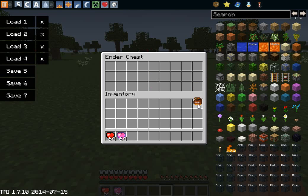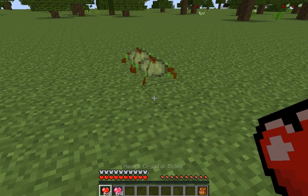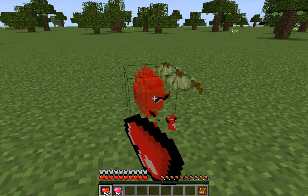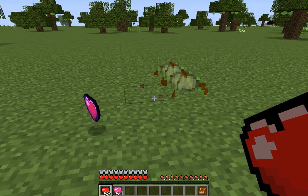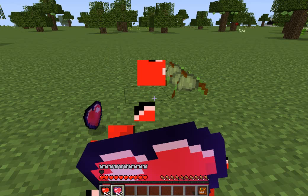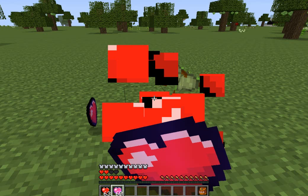I'm just going to grab this in case I lose my ender chest. The heart crystal block simply goes on the ground like that, and when you mine it you get a heart crystal. Whenever you eat a heart crystal, you gain an extra heart, which is kind of cool.